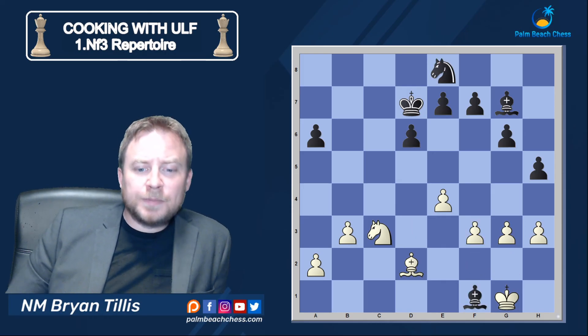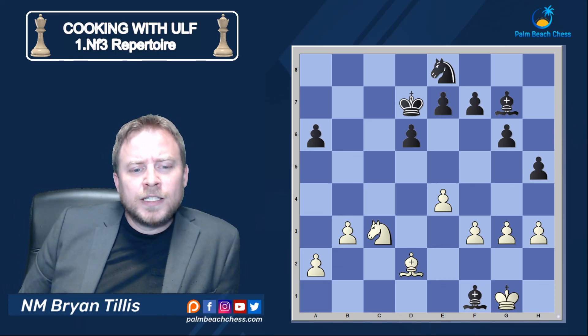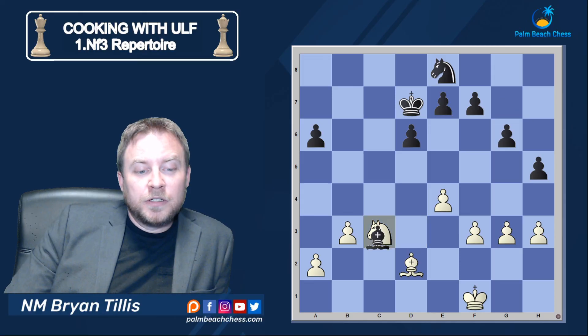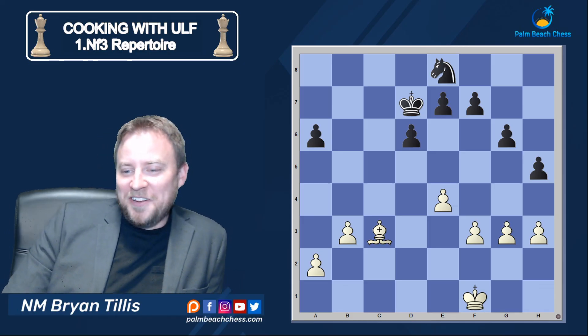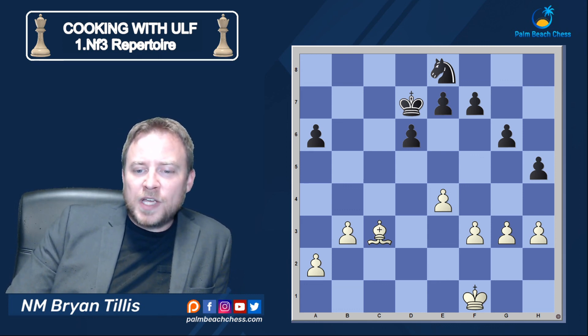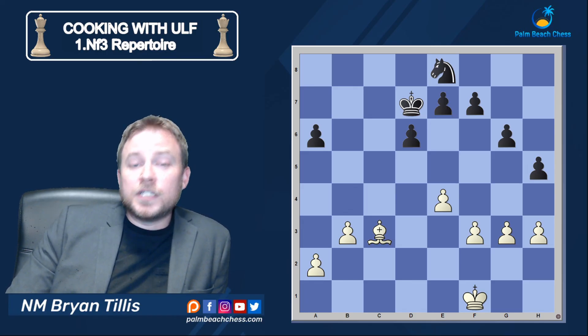I don't think Ulf was too much in the mood to press too much against his young opponent, as they agreed to a draw. Maybe he was worried about having to get into a knight versus bishop ending — I feel like he favors the knight, which is probably why he offered a draw and it was accepted. But at no point was there any trouble, and you can press these types of equal positions as we've seen time and again. Hopefully I've highlighted in this video a lot of the major themes of playing the Four Knights English.